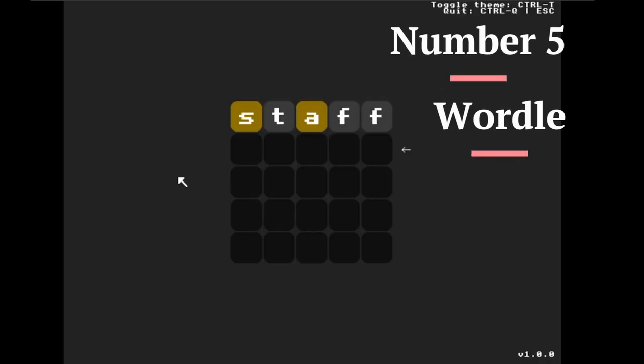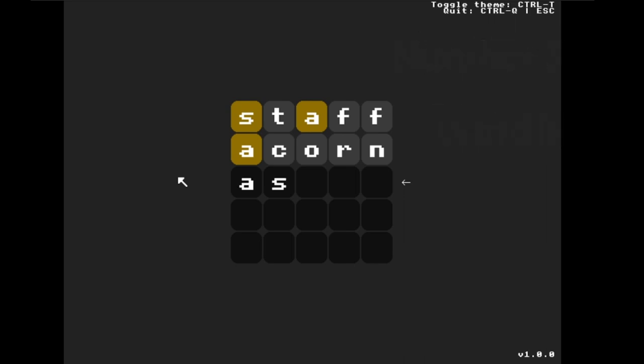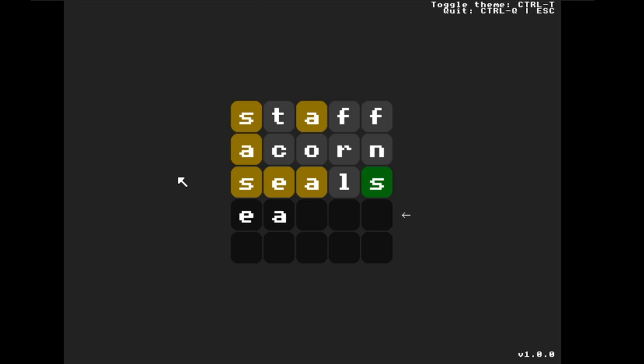At number 5, we have Wordle by SlendyX. This is just a TempleOS implementation of the popular New York Times Wordle game. It's a great game to have on TempleOS because it really makes use of the God word vocab list. Simple, good graphics — the font is real nice and simple. I'm not very good at Wordle, but I did end up getting the right answer after some weird guesses.